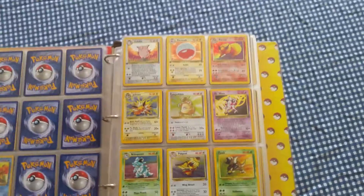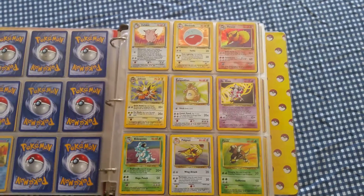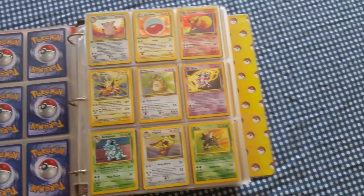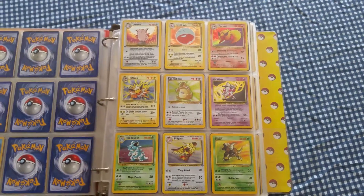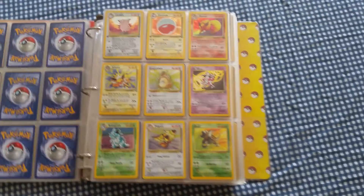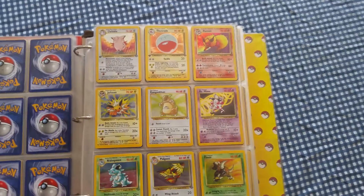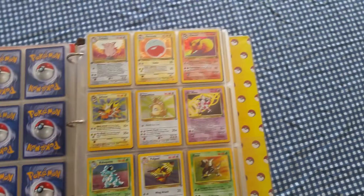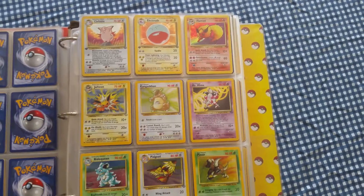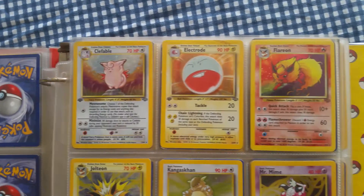Alright, what's up guys, we're down to part three. We are doing the Jungle set — this is going to be an overview video of the entire Jungle set in the exact numerical order that Wizards of the Coast, the Pokémon card making company at the time, released them. So if you're looking to complete your set and don't know what you're missing, this will outline that. Let's get started right up here with Clefable.